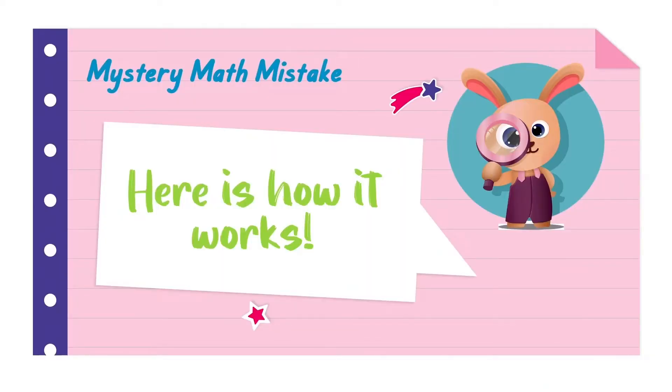Here's how it works. Our friend Dodson was given a problem and he tried to solve the problem. We're going to see how Dodson solved the problem and we're going to see if you agree or disagree with how he solved it. If we disagree, that means there was a mystery math mistake and we're going to have to try to solve it. Let's see what our friend Dodson did.